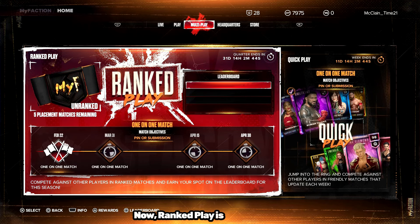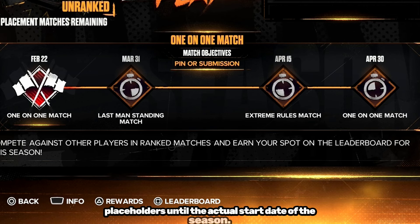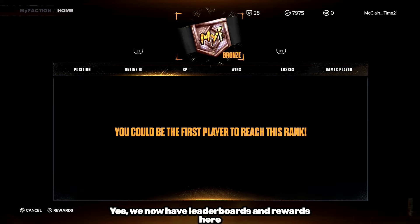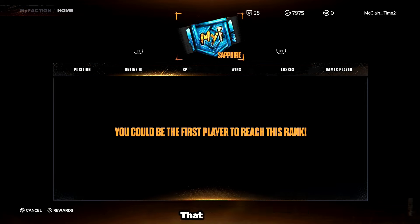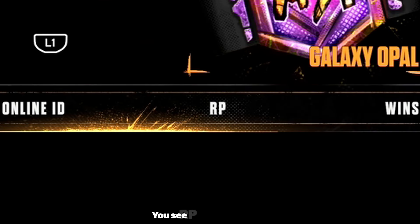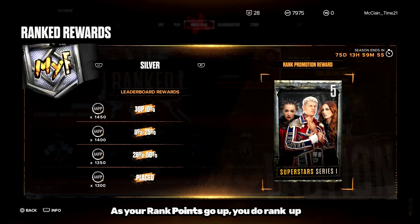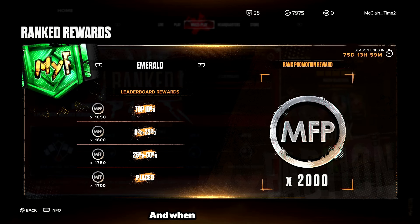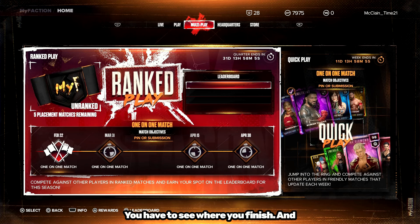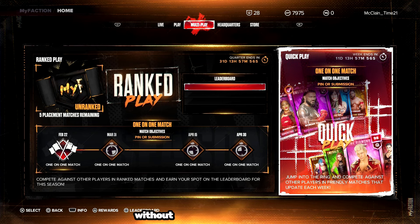We now move on to the Multiplay tab, which has Quick Play and Ranked Play. Ranked Play is new this year in My Faction. Keep in mind the dates shown are placeholders until the actual season start date. We have different match types coming, and right above that you'll notice a Leaderboard. We now have Leaderboards and Rewards in My Faction for online gameplay — that is huge. It goes all the way up to a Galaxy Opal. You earn Ranked Points when you win and lose them when you lose. As your Ranked Points go up, you rank up in tier, and every tier has a different reward tied behind it — you get that reward right away when you rank up. Leaderboard rewards, however, you have to wait until the end of the season. Quick Play has no rewards tied to it, but it's great for trying out cards or practicing without risking Ranked Points.